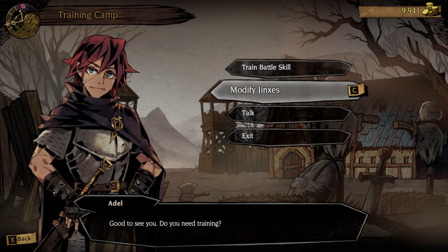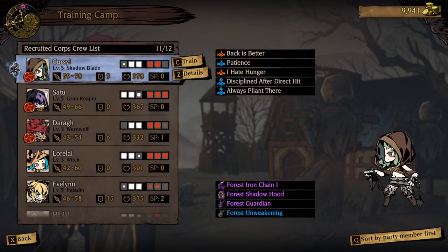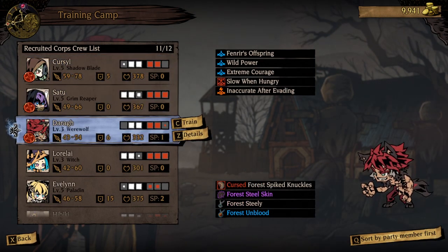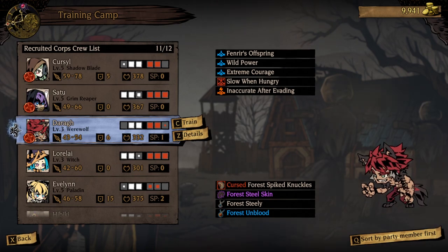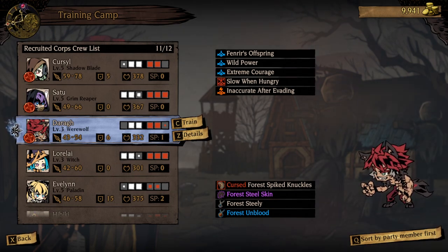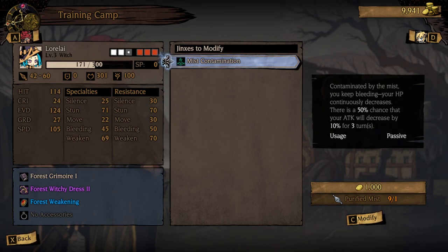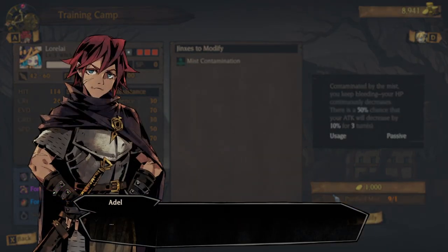While you're at the training camp, it's also important to remember to keep an eye on your jinxes. I'm not going to say this is going to either make or break your character, but some of these jinxes are absolutely horrifying. For example, with Lorelei, she has Mist Contamination — this means that there's a 50% chance that your attack will decrease by 10% for 3 turns, and you continuously bleed. This is awful. I would recommend getting rid of this the very moment that you see that you got it.